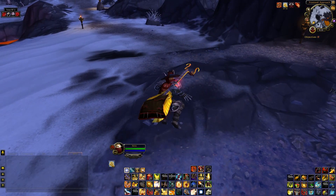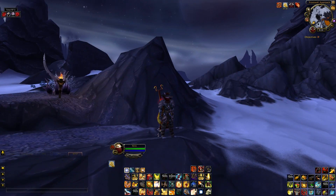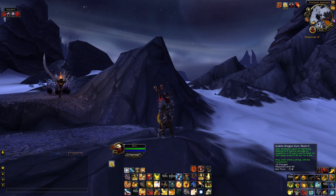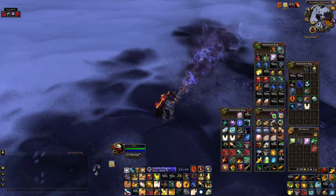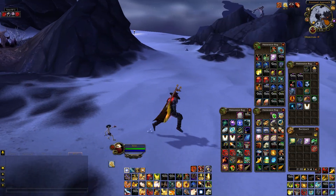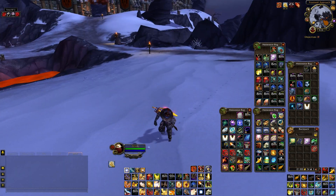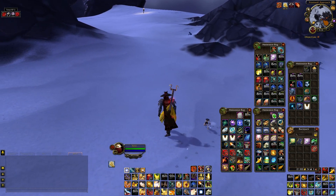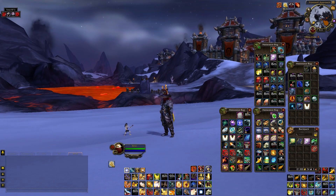Next is the Goblin Dragon Gun — it's kind of a trolly item, like a little flamethrower. Sometimes I pop it if I'm looking for rogues; it usually doesn't find them, but it's just fun.